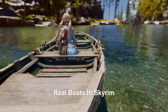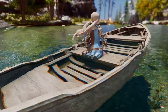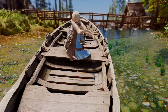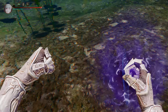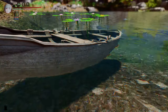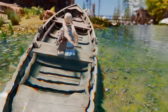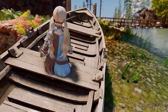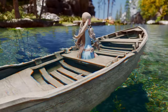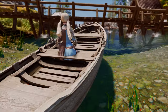Next up is Real Boats in Skyrim. This mod adds actual rideable boats in Skyrim, allowing you to use boats in various bodies of water such as rivers, lakes, and seas. The boat is summoned by a spell, and aside from the animation being similar to riding a horse, the boat itself is quite impressive. The boat doesn't move on land and only moves in water. Despite its drawbacks, if the animation and the way you acquire the boat are changed, it could become a pretty great mod.